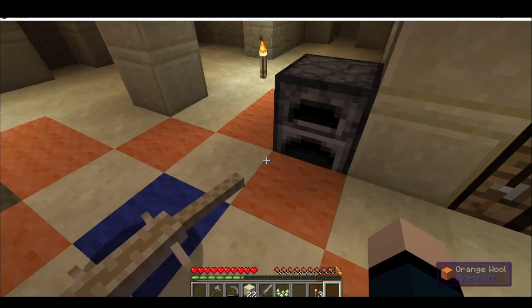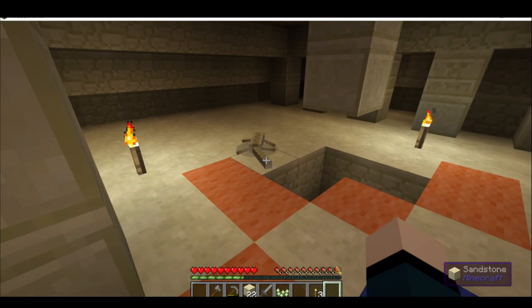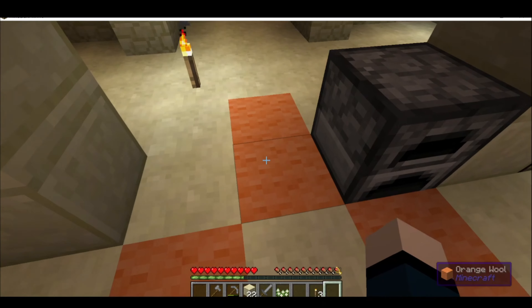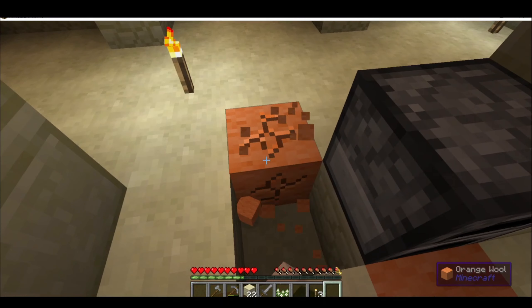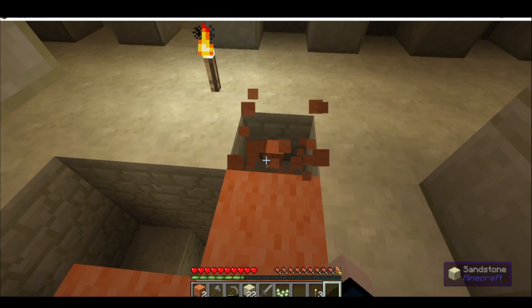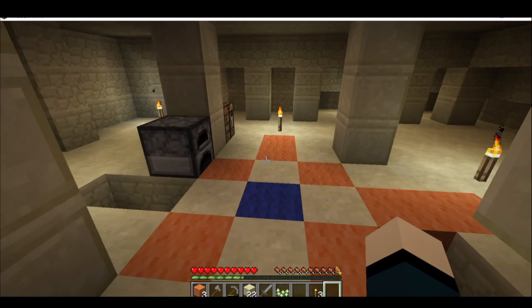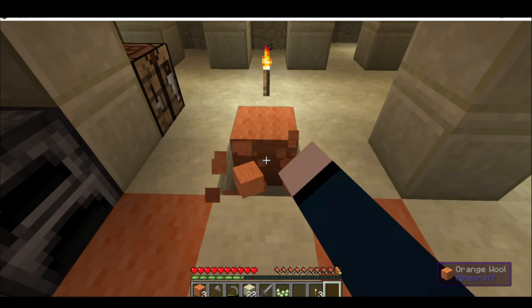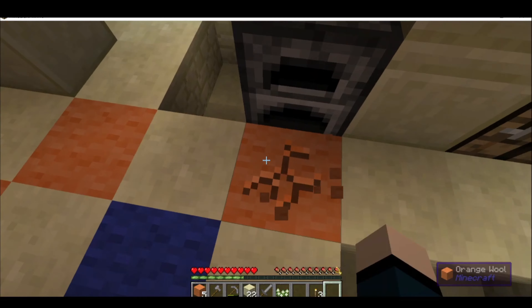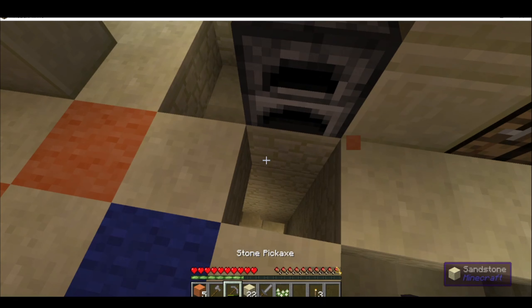Charles made his way up from the bottom and we had a good talk about life. And then as he was wandering away, I realized that temples had orange wool in them, which seems very strange — I'm really glad that they've added terracotta to them. However, it's super helpful right now so I can make a bed to sleep away the night in my desert temple.